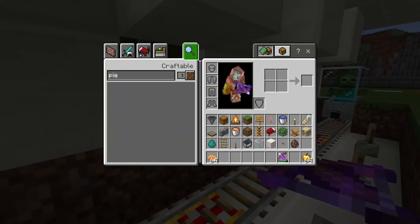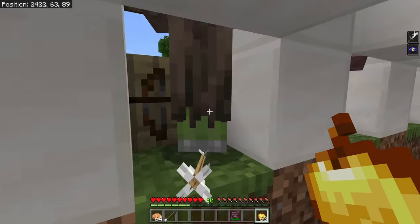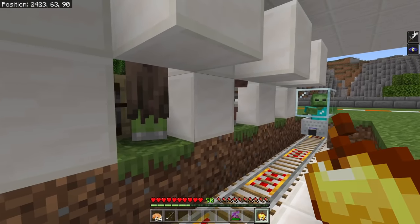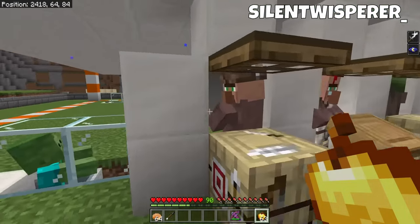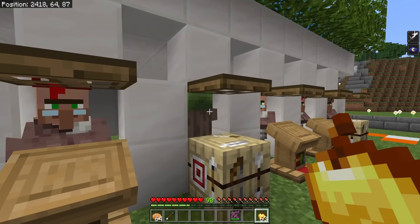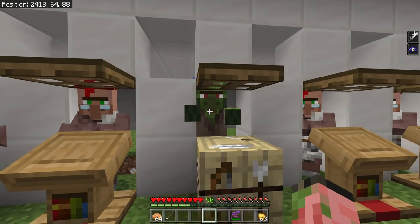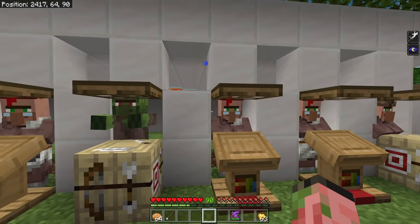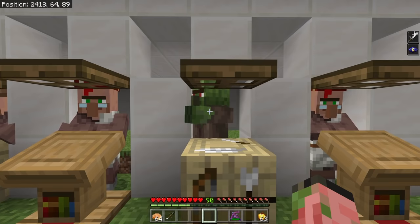Then go ahead and shoot this villager with your weakness arrow using the piercing crossbow, heal him with a golden apple, and give him a couple of minutes. I would recommend doing one cure at a time so the workstations don't get jumbled — if you do four cures at a time, when they become villagers again they might link to the wrong workstation. Curing one villager will give the area-of-effect discount to all villagers in your trading hall for a limited time, and then the villager you actually cured will get the most potent discount that will last forever.